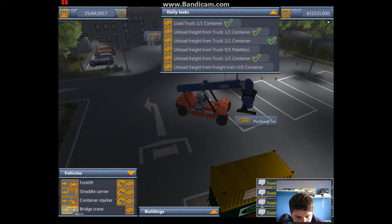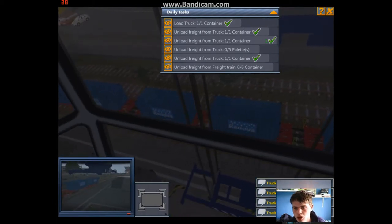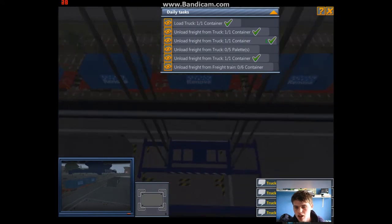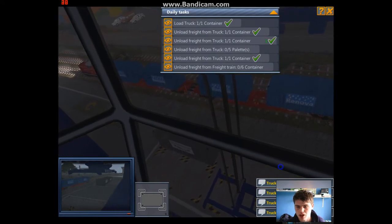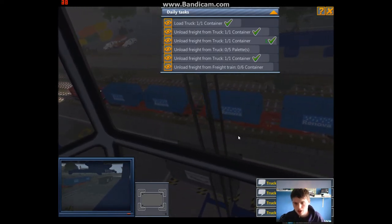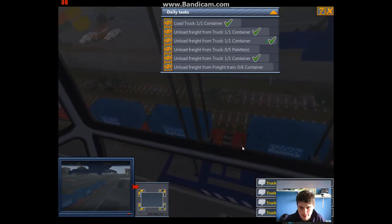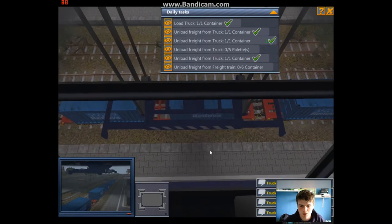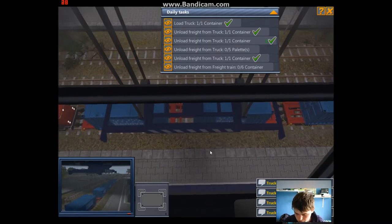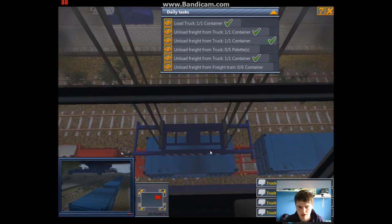We'll start unloading the freight train and leave the forklift until last. What have we got? A lot of containers - one, two, three, four, five, six. That'll fit. Right guys, let's rocket - see how fast we can unload this train. Offloading the train - it's not hard.